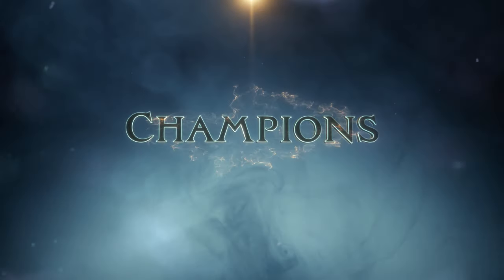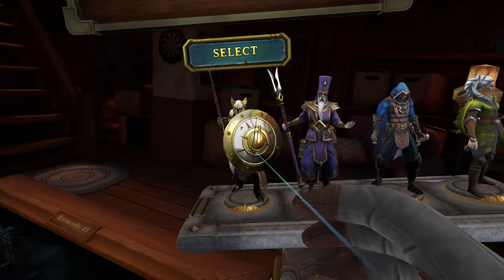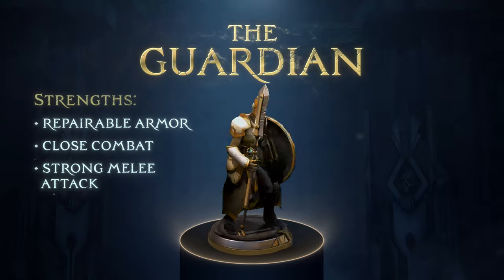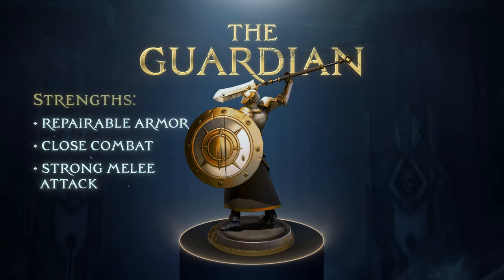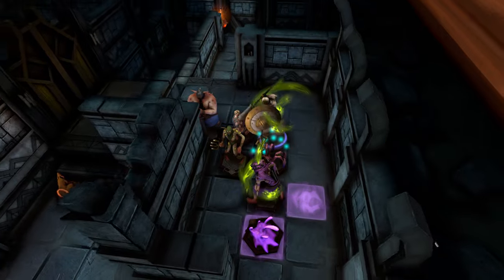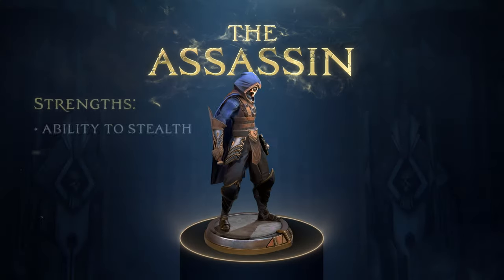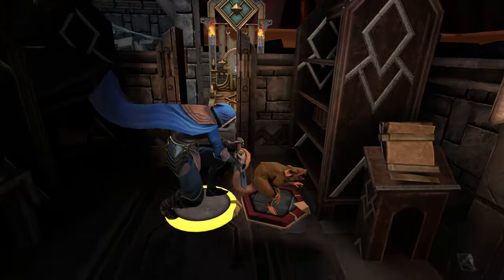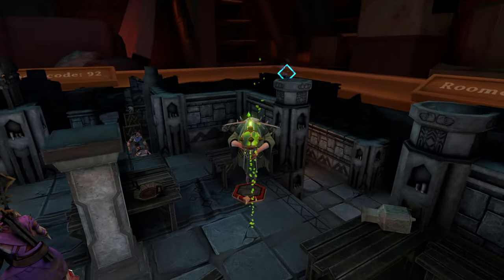To fight all these fiends, you have four different champions to choose from. The Guardian — "Guardian ready!" — is your righteous tank. She can soak up a lot of damage and is deadly in melee. The Assassin — "Death is my profession." — is a sneaky, backstabbing bastard and also good with traps and bombs.